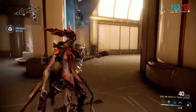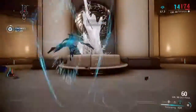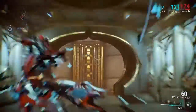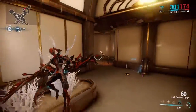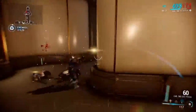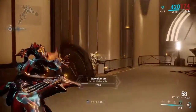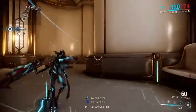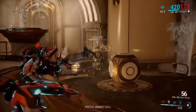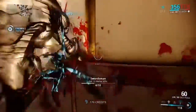Her third ability suspends an enemy in the air, which attracts other enemies to it. When they get close enough they'll take damage, and when reactivated they explode. For her final ability, Razor Wing — the Dex Pixia — this thing is just so much fun. It's beautiful, it's so much fun to play around with, and it's super entertaining.